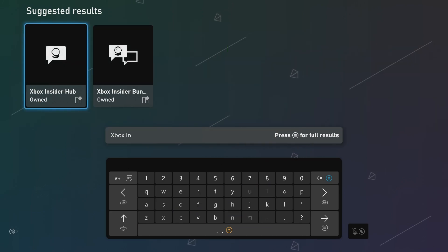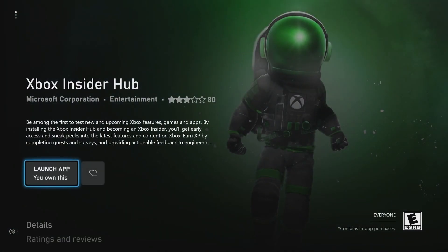You'll see the Xbox Insider Hub — this is what it looks like. Go ahead and press on it. I already have the app installed, but you can just install it right there. It only takes about a few seconds, and then once it's fully installed, go ahead and launch the app.